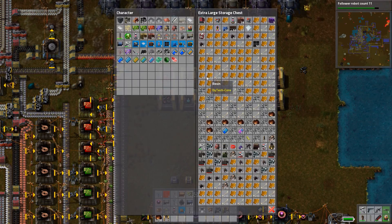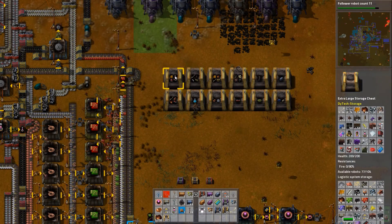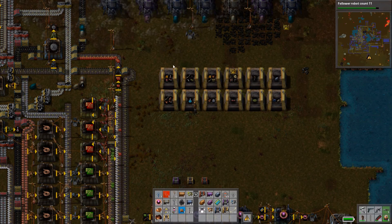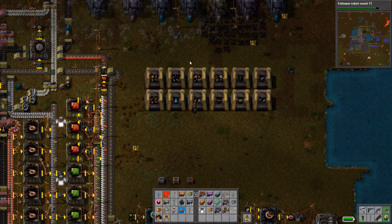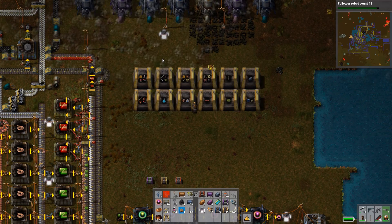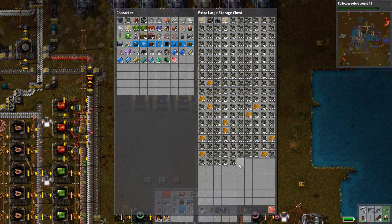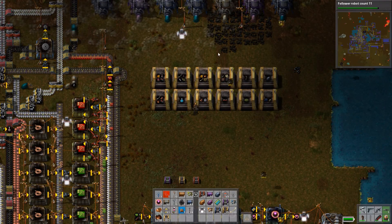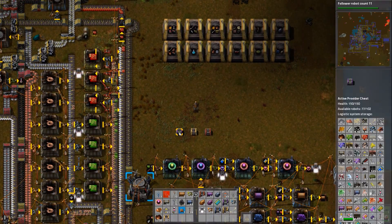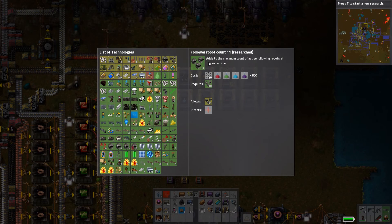This one filled up first. So if I added resin to an active provider chest, it would try to route it here, but this one's full. It already has resin, so it wants to go there — but that one's full too. Then if it cannot find a storage chest that already has the same item with available space, it will open up a new chest for that item — meaning it finds the next available storage chest that has space and puts it in there. From that point forward, as long as that chest has storage space, it will route that item there. Basically, an item from an active provider chest going into a storage chest will try to go to the first available chest that has the same item already. If it can't find that, it will just put it into a different chest that has space.